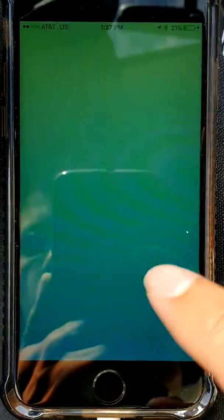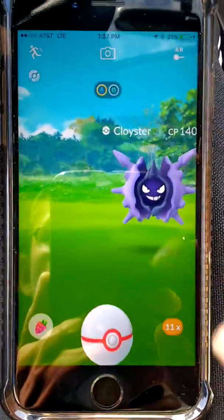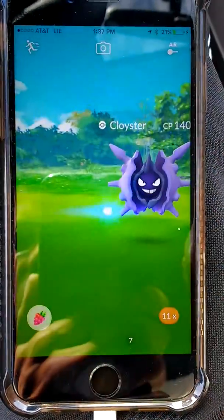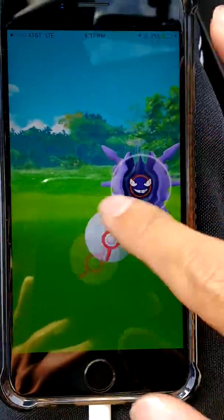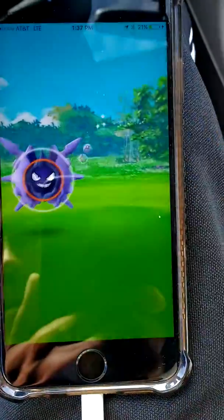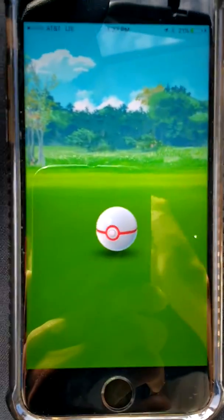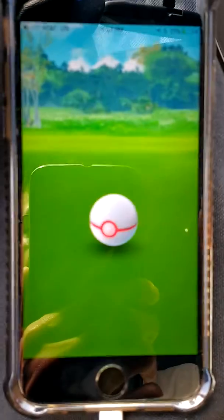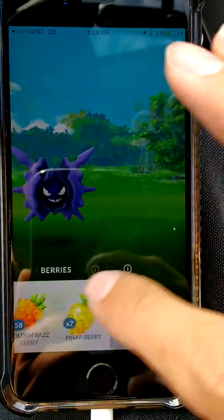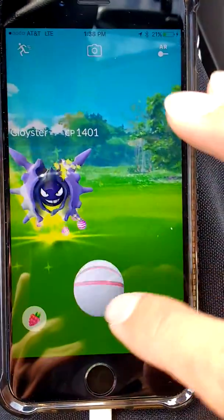Welcome back with another episode. Today we're doing a Cloyster raid — we just finished it, so this is the catch phase. I have no idea what the IVs are here, and look at that, it's red. This is only a level two and it's red — that's crazy. Alright, time to try hard, 10 balls.